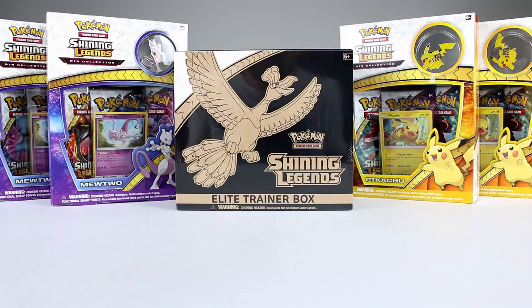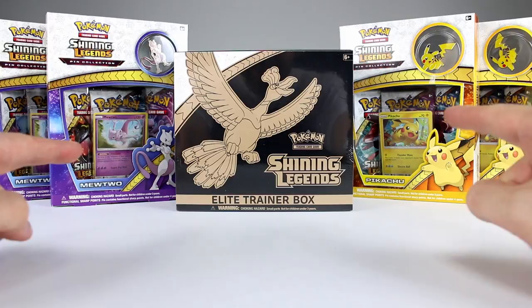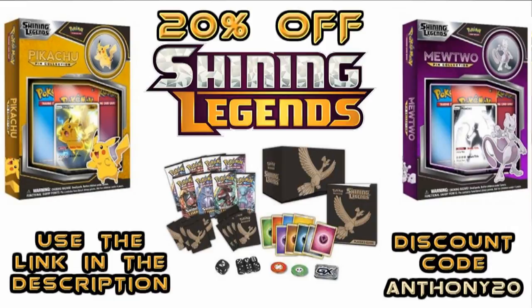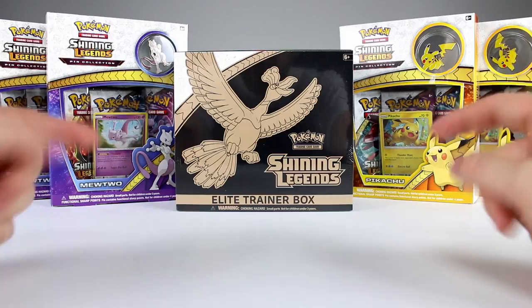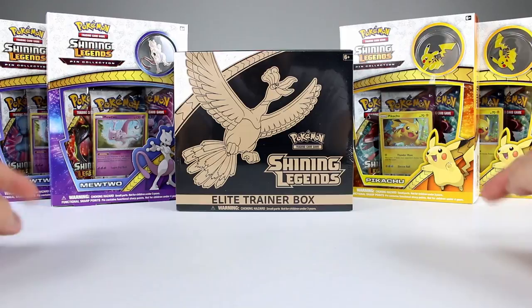Hey, what's up guys, this is Anthony from Anthony's Customs. For this video we're going to be opening some new Shining Legends. If you're interested in getting any of these cards, go to the Happy Little Hug Factory — I have a link in the description below. You can get the best price on the internet if you use the discount code that's in the description and on screen.